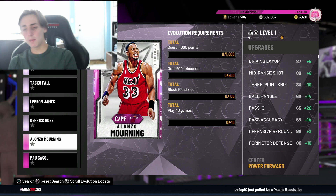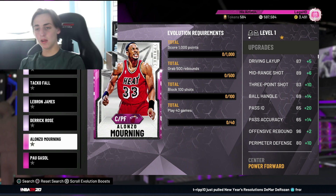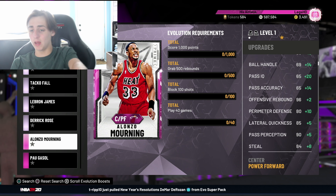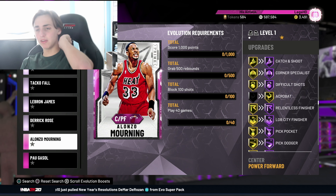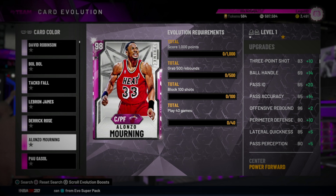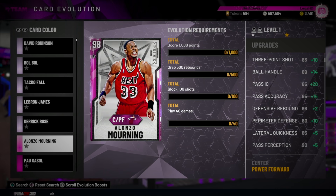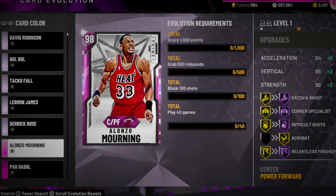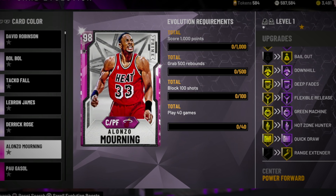Great Diamond Alonzo Mourning — plus 10 on the 3. I wasn't too interested at first, but honestly it's an underrated one. You guys should definitely take a look because Alonzo wasn't bad, just not insanely good. He gets plus 14 on ball handle, plus 10 on 3, giving him a 93 three-pointer, plus speed boost, and his Hall of Fame badges go up. This is a pretty good one, not going to lie.